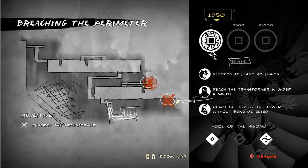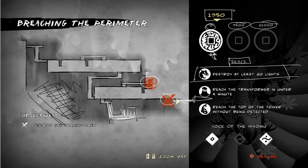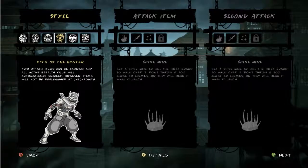The map also shows markers for the currency used to buy upgrades - the seals. At the moment I have 1950 points. To get one seal you basically just finish the map since it requires zero points. The next is 95, then 21000. You also have sub-quests like 'destroy lights' or 'reach it in under a minute,' and completing these unlocks different suits.